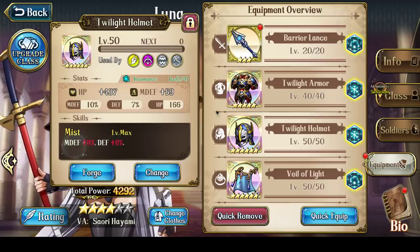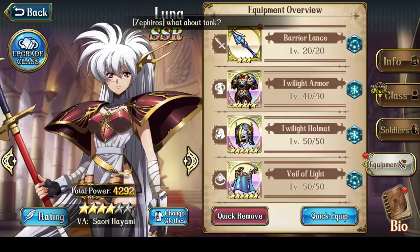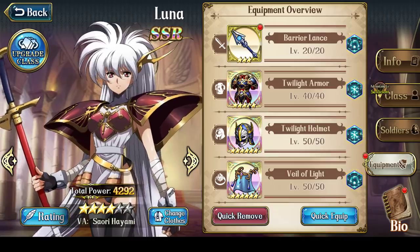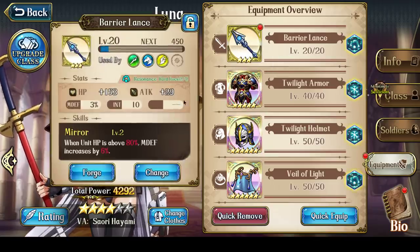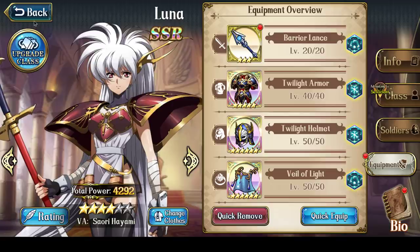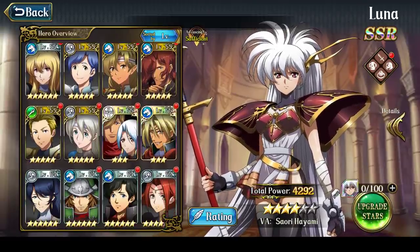I personally again recommend just Twilight Armor and Twilight Helmet because it's more general purpose — you will always have the defense and magic defense boost. I think the 2% magic defense increase is just so minor it doesn't really matter at the end of the day. So let's talk about the final item for Luna, which is her weapon in her Bow Knight form. The best weapon for Luna as a Bow Knight would be Ullur's Bow.